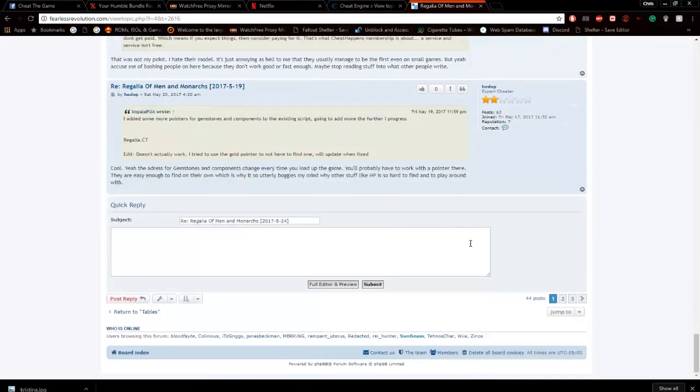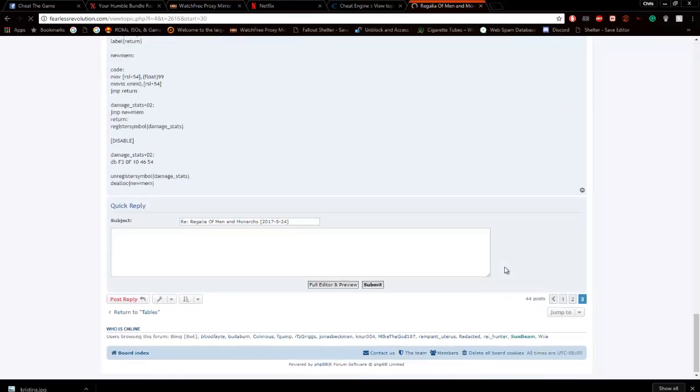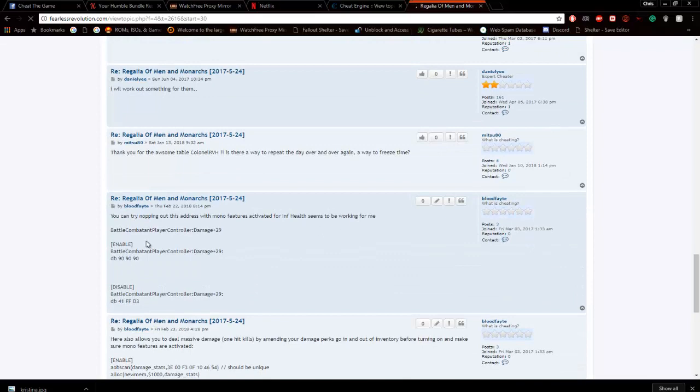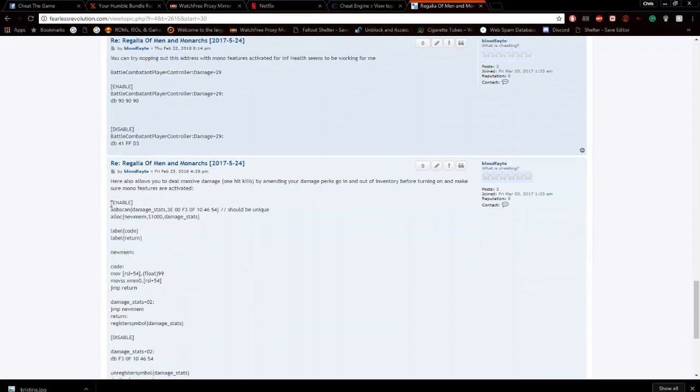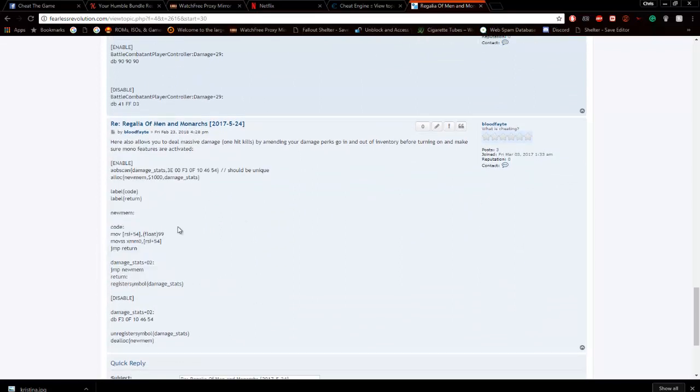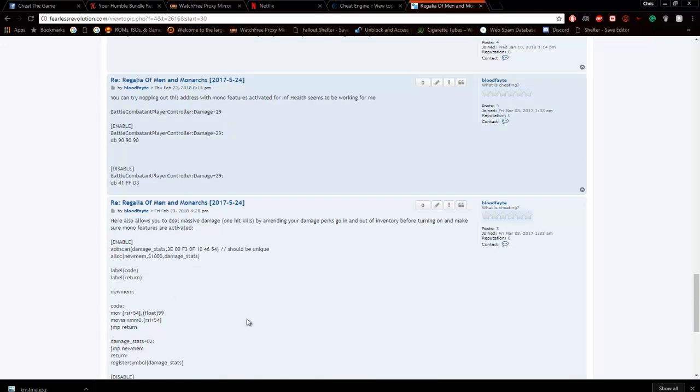At the very end I went ahead and put just a script for infinite health, and also massive damage that you can achieve in the inventory screen when you go in and out. And that's what we're going to be looking at today — infinite health — and if I have time, we'll get into max damage as well.